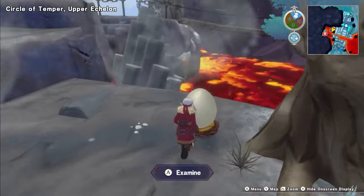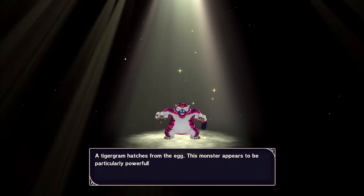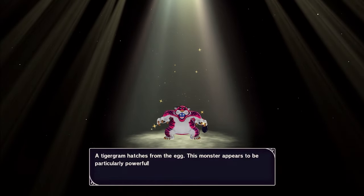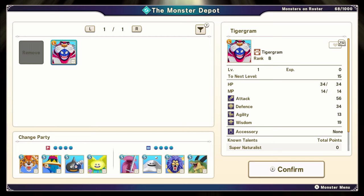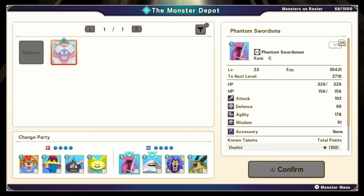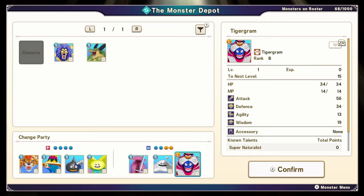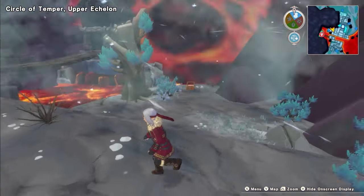It's a golden one — what?! Oh my god, a Tiger Gram! Hatched from the egg — the monster appears to be particularly powerful. And it's a large one as well. Super — comes with Supernaturalists straight off the bat. It's our first rank B! I'm going to put you on the bench instead of Hellion, I think. Level that bad boy up. I didn't know you could get golden eggs — is that our first golden egg? I feel like it is.